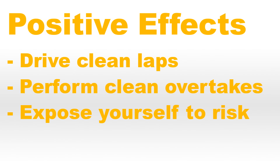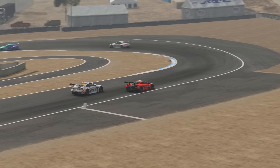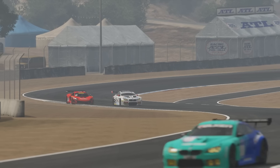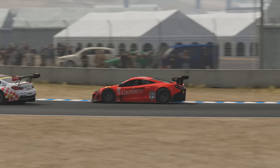In order to gain in your safety grade you'll need to drive clean but also expose yourself to risk. Whilst driving clean laps without going off track or hitting any trackside scenery will increase your safety grade, the most effective way is to get close to other drivers without making contact and to perform clean overtakes. If you drive in close proximity to other players at racing speeds without touching, your safety grade will greatly improve.